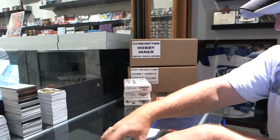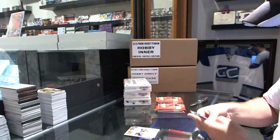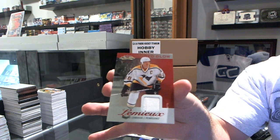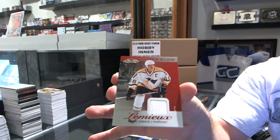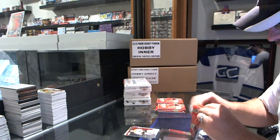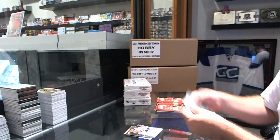Ultra John Tavares for the Islanders. For the Pittsburgh Penguins, a Red Glow Jersey — Mario Lemieux, number 236. Ultra for the Washington Capitals, Alex Ovechkin. Metal Universe for the Chicago Blackhawks, Corey Crawford. Metal Universe for the Montreal Canadiens, Alex Galchenyuk.